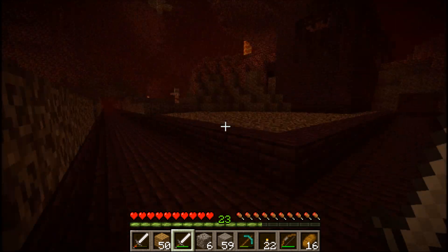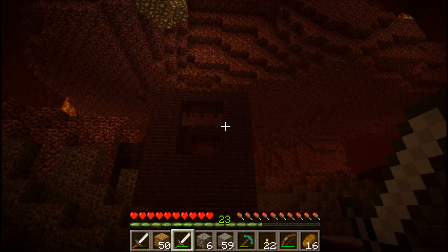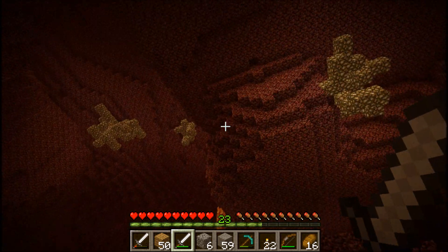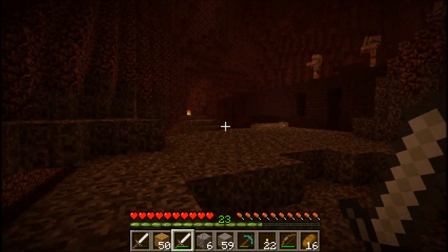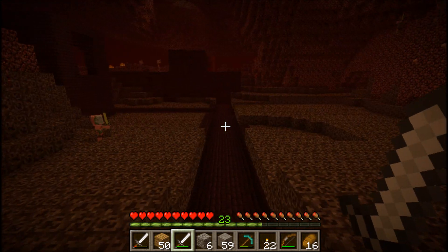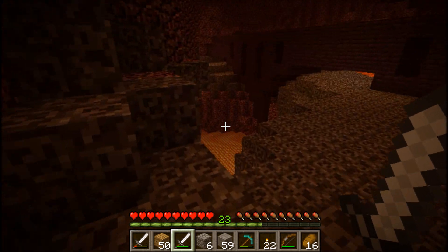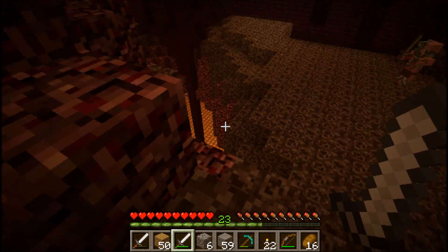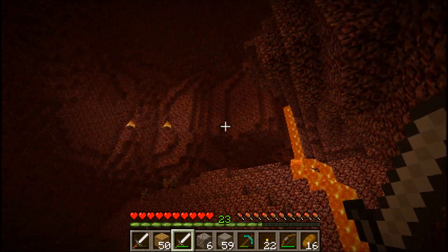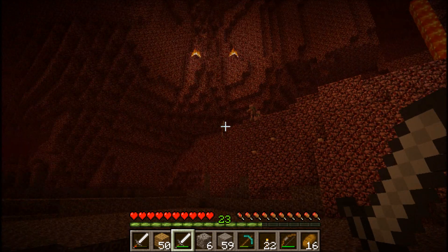This is sweet. This is completely enclosed because of how this fortress spawned, but it's huge. It's like a big valley in the middle of the nether. Because normally these bridges have huge drop-offs down to lava. But because of the way this spawned, the lava lake's down there, but there's just this field of soul sand and walls of netherrack here.